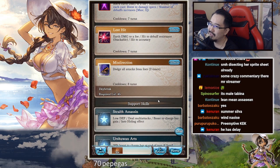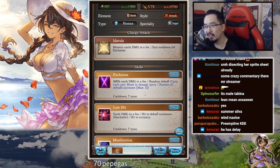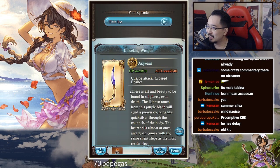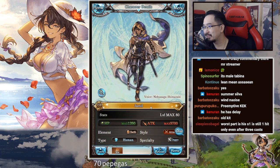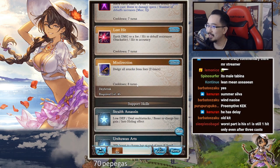He's just mediocre at best. If he was released in 2019 he'd probably be a very nice character, but because this is 2020 he looks very mediocre — a very dated kit unfortunately. But I guess that doesn't matter too much because we're only here for Ilia anyway, right? We're not here for Jamil. Let's hop on to that. That's really all I can say about this character — there are really better characters out there.